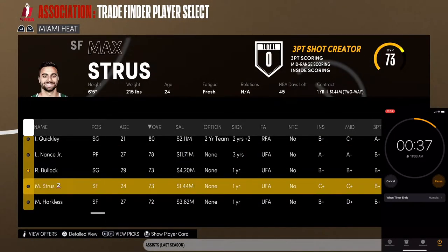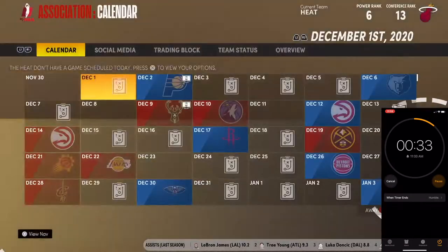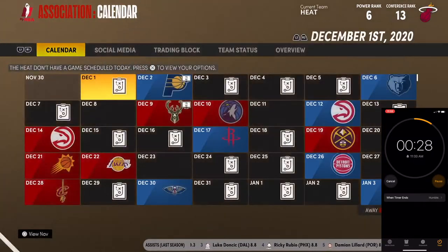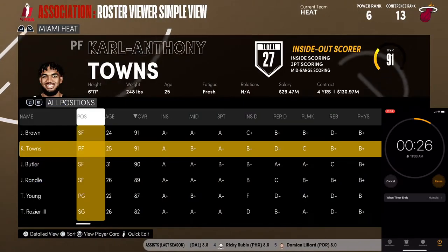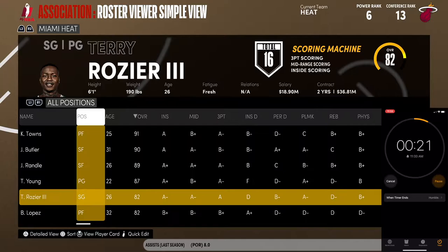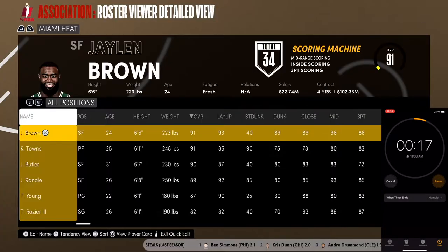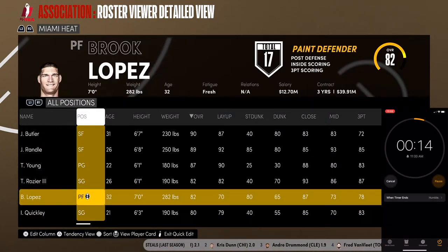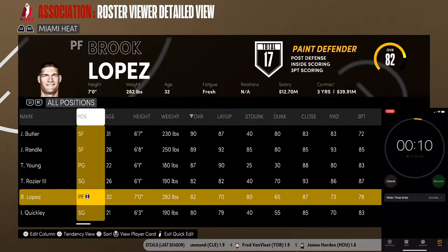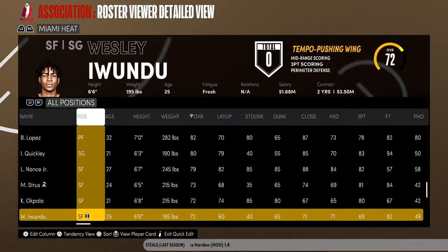Just need any center — Brook Lopez! Done. 28 seconds left. Let's check the roster: point guard, shooting guard, small forward, power forward, center, sixth man, bench, bench, bench. I think we're honestly ready. 15 seconds left — stopping the timer here. That is our team: Larry Nance confirmed.